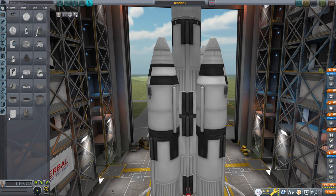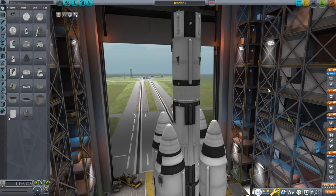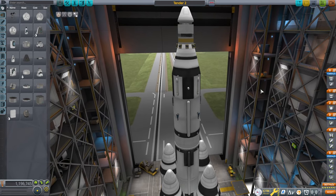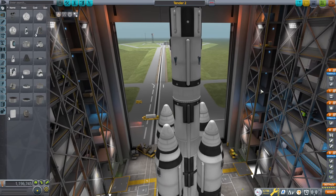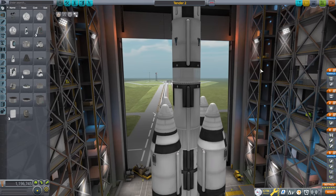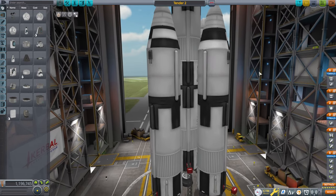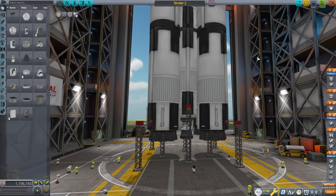Hello everyone, welcome back to all the crazy things in Kerbal Space Program 1.12, my stock science mode explorations where I'm increasingly building larger and larger rockets. Here we have the tender for Spaceship 2. Spaceship 2 was launched to Jool in the previous video. It's been a while since I posted another video because I was in flight sim mode, but now I am back in KSP mode — alternating between KSP mode and flight sim mode — and we continue with this.